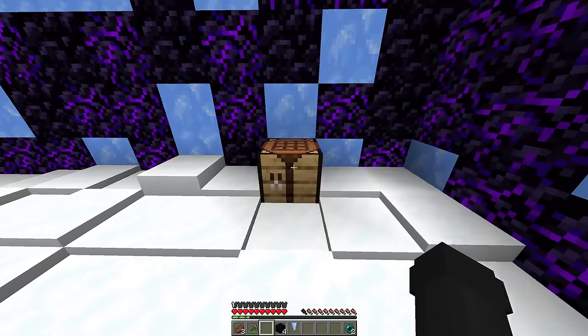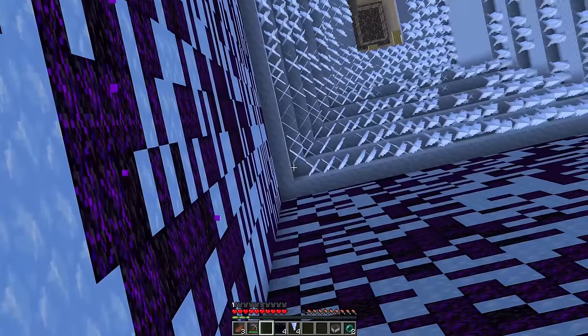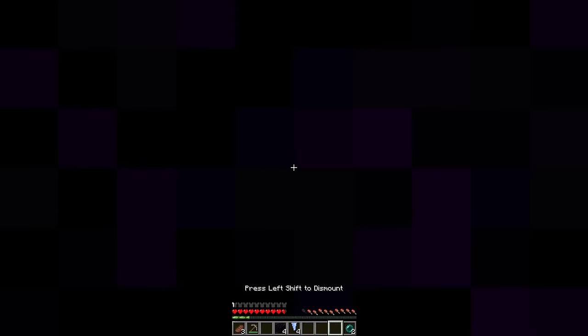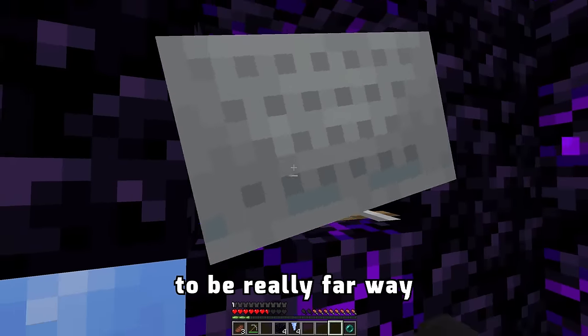I have seven iron, so if I place this crafting table down I can make a minecart. I just need to mine this ice right here. Oh my goodness, that was so close! Let me mine this ice quickly! Place the rail right there and the minecart inside. Now I need to go in, get the enderpearl, and throw it! It almost worked — I saw the caves, but they all seem to be really far away.